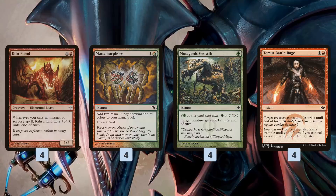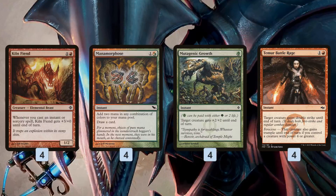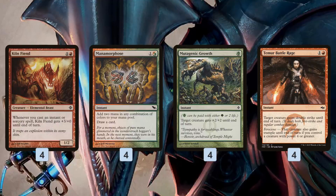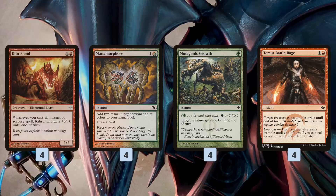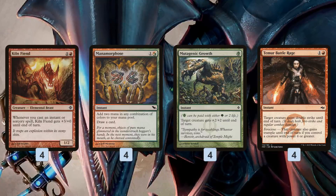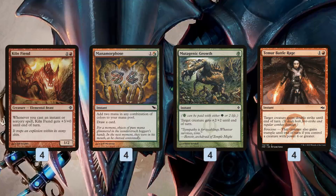Temur Battle Rage gives a creature double strike, and if we control a creature with 4 or greater power, it gives it trample as well. So if we can play Kiln Fiend, untap with it, cast a Mana Morphose, cast a Mutagenic Growth, cast a Temur Battle Rage — we just win. We're hitting our opponent for more than 20 damage, with a trampling double-striking Kiln Fiend to close out the game as early as turn 3. That's the nut draw — get the free wins and kill our opponent really quickly.